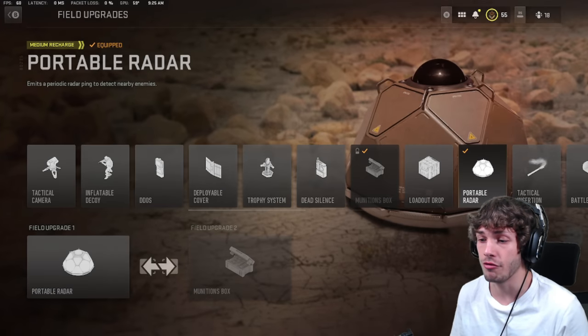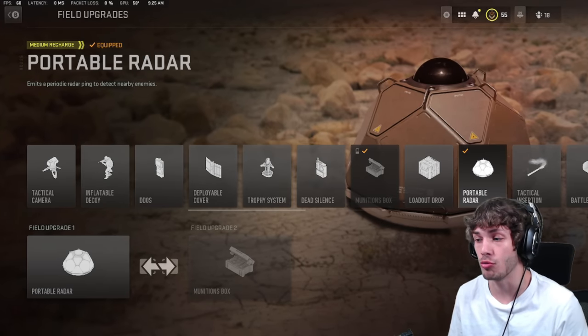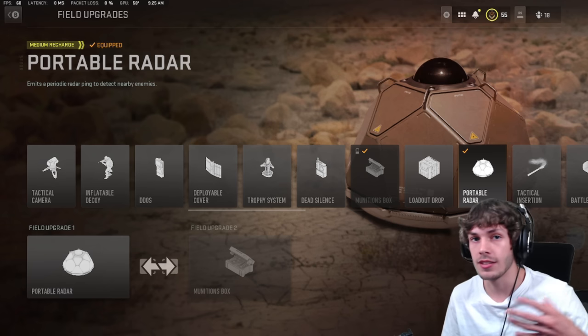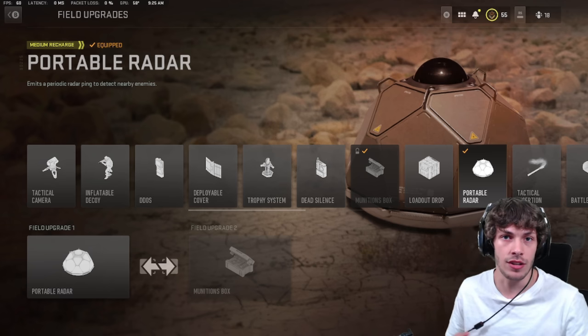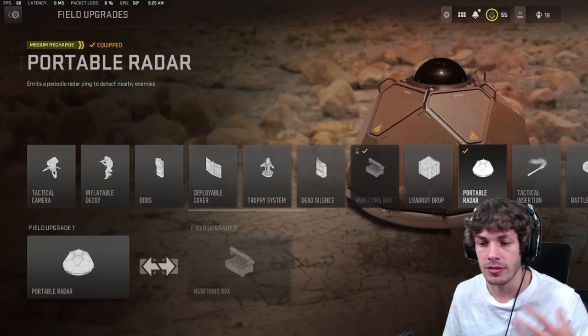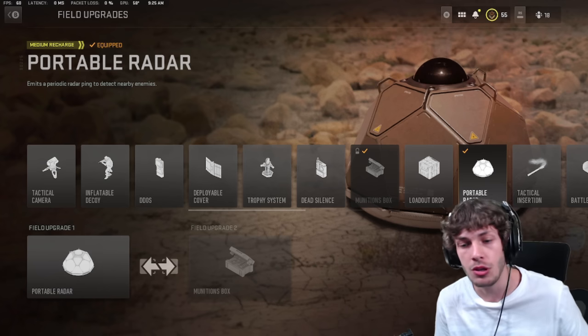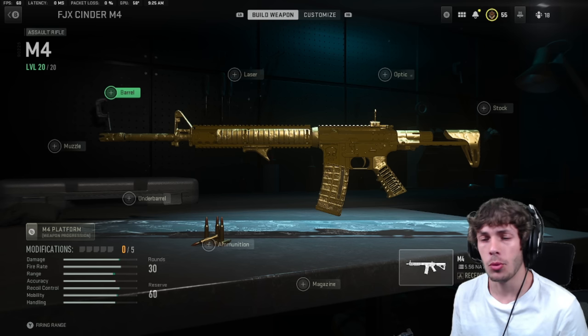I also swapped out my field upgrade from Dead Silence over to the Portable Radar. Portable radar doesn't help that much, but if you're playing a hardpoint you can throw it next to the hardpoint — it pings and you see everyone in the hardpoint, making it easier to wipe them out. And if you're sitting in a building close to a nuke, you can throw this down and know if someone's going to flank you.